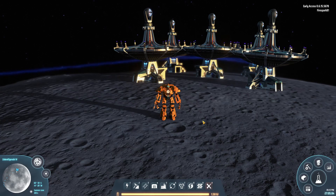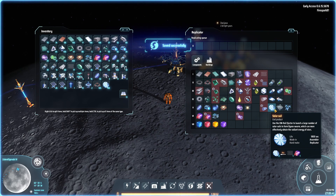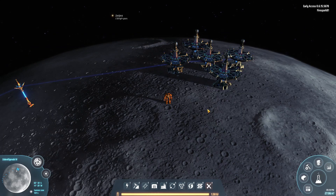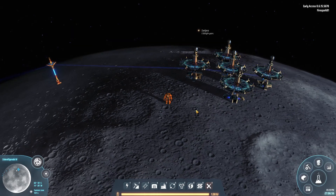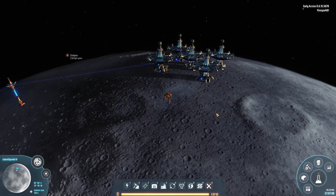Trying to use solar sails isn't only inefficient in terms of resources — it's just inefficient altogether. Honestly, I don't know why they gave them a lifespan. They would be so much better if they were launched into orbit and stayed there, with maybe a decay orbit button to remove them. The fact that you have to continuously launch replacements every 30 minutes — and yes, you can eventually double that to an hour — is still insanely inefficient compared to just putting solar panels at your north and south poles.